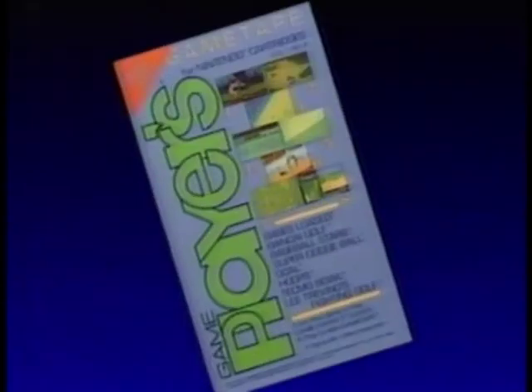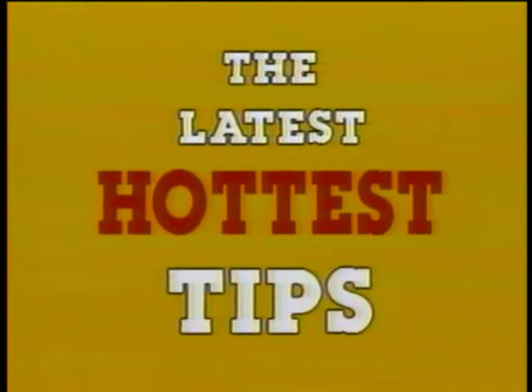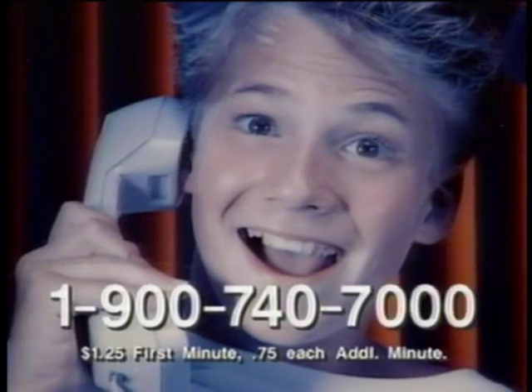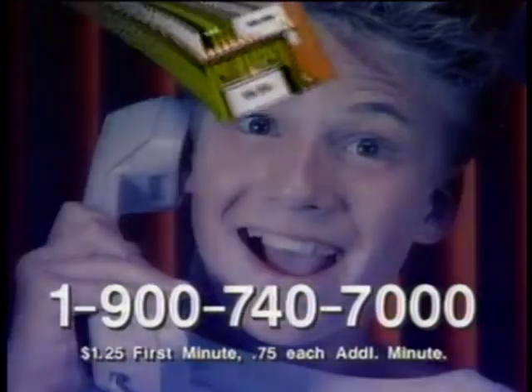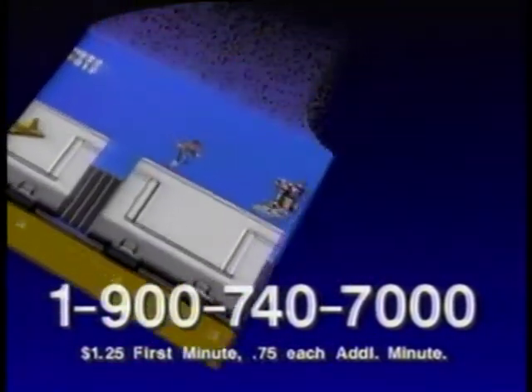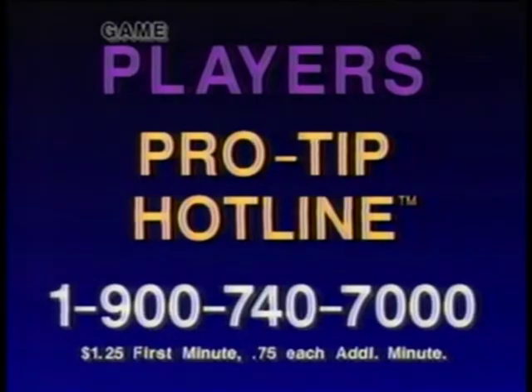If you like this game tape, you'll love Game Player's Pro Tip Hotline. Now you can hear the tips you want to know just by pushing a button on your telephone. To hear this tip again, press 1. For another game tip, press 2. For our classic tips, press 3. Each week, our Game Player's experts choose the best hints and tips for three hot games for the Nintendo Entertainment System. Just dial and select which secrets you want to hear — every week we'll change the games and the hints. Try it today.